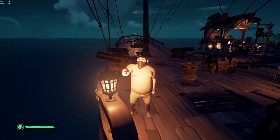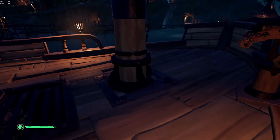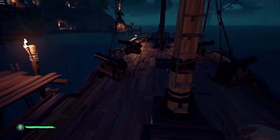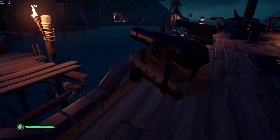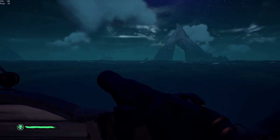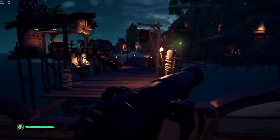Today I will be making a tutorial on how to do the funny launch on a brig. What's great about brig launch is that you can do it on both sides of the boat — you can go left or right. The way you start it: take your cannon, your ladder cannon, and put it all the way towards the front of the boat so you can wedge yourself in there.